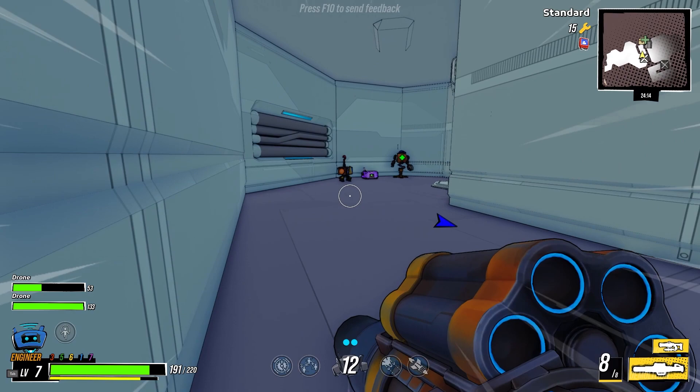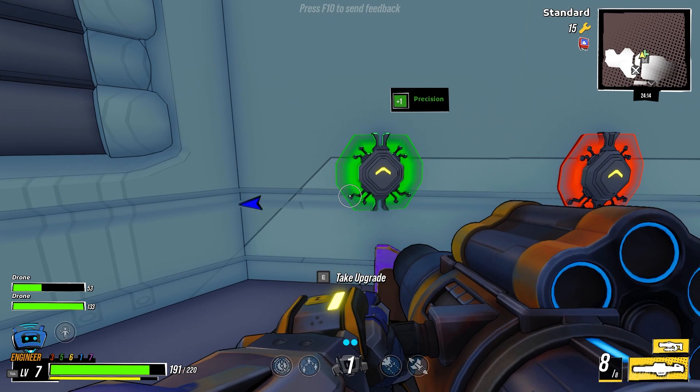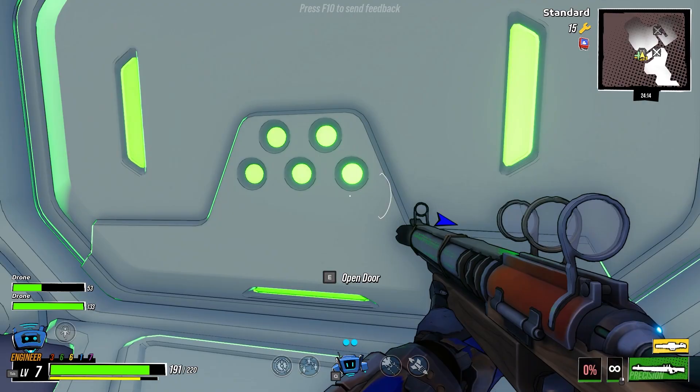I'm glad that they made the stat upgrades stack forever. This is not a Rocket Launcher — this is a Rocket Carbine. Holy shit, it just goes wild! I don't know if it's better damage than what I'm rolling, but boy. Did they also make this easier? They added extra difficulty settings, so there's a possibility it is easier now. Projectiles bounce — it seems okay.